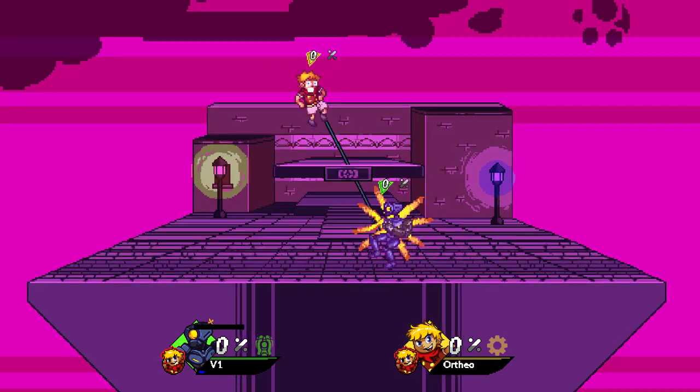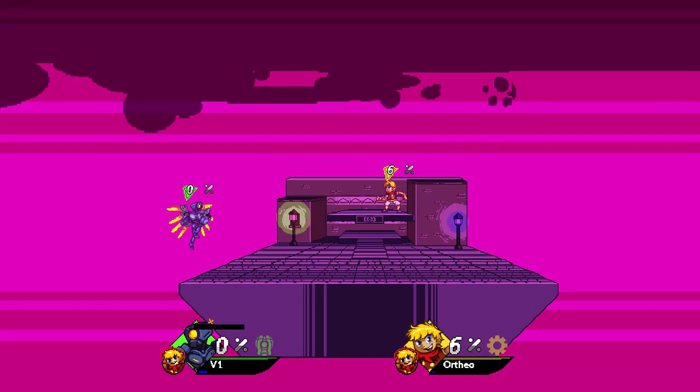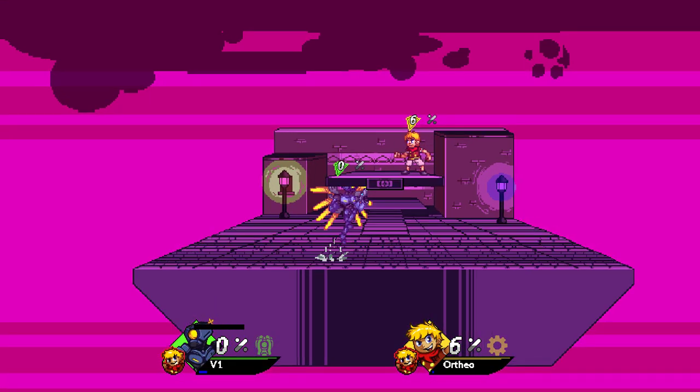V1's up special has a dual purpose. It can connect to the stage to recover, or it can be used as an attack against opponents. This move kills at early percentages, especially depending on your meter.